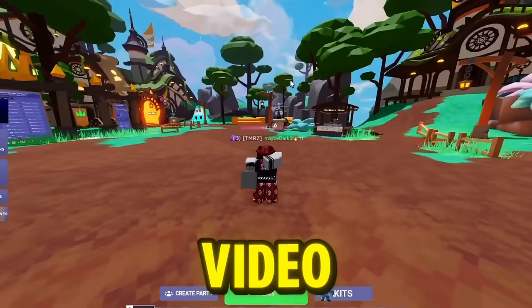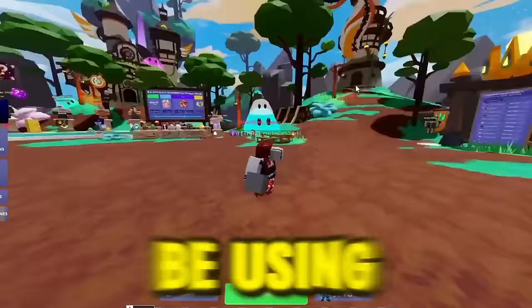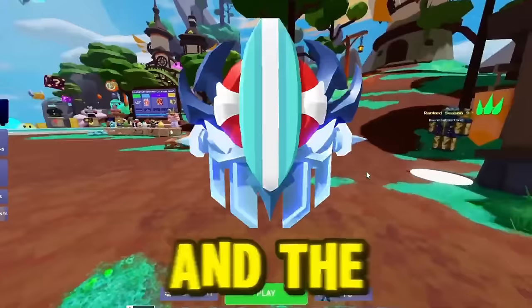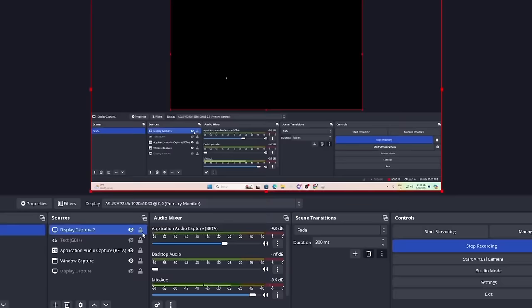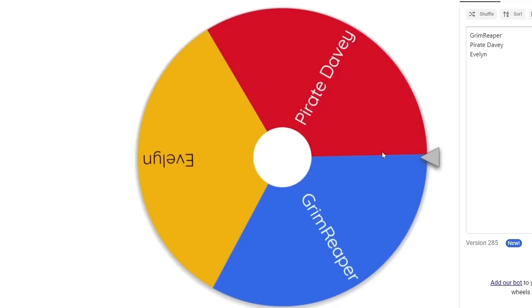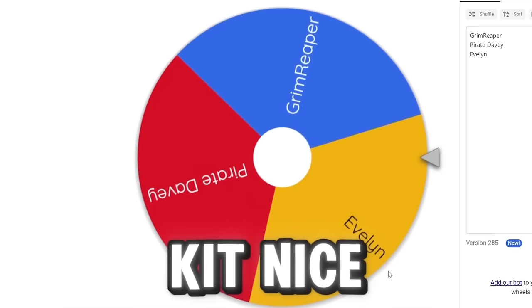Alrighty boys, in today's Roblox Bed Wars video, I'm going to be using a kit from Every Nightmare Reward, and the kits were Evelyn, Grim Reaper, and Pirate Davey. So I'm going to be spinning a wheel over here and seeing what we get. Let's just spin the wheel. We're probably going to get Evelyn or Pirate Davey. We got the Evelyn kit. Nice. Okay, now we can remove this from the list.